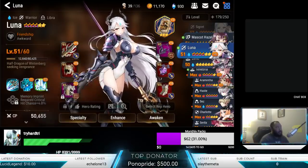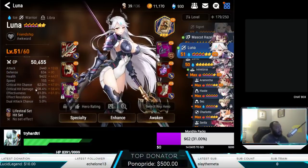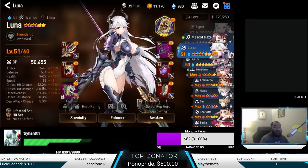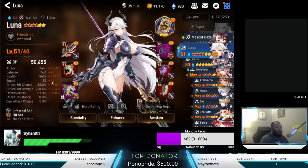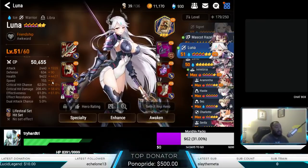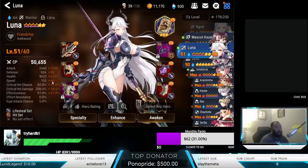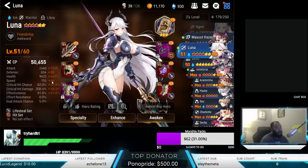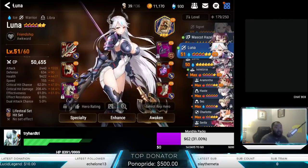The beautiful thing about this is since I'm getting the extra 27% here, that basically brings my crit rate to 89%. So Luna is a little bit easier to build, especially if you max that second skill, because she kind of gets a head start in every fight. And if you're stacking a crit rate buff or an attack buff on your team, that could definitely help you out.